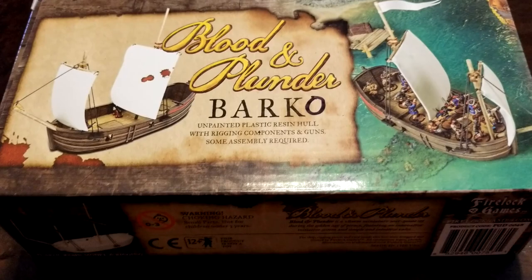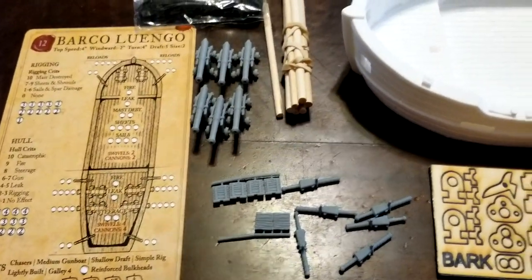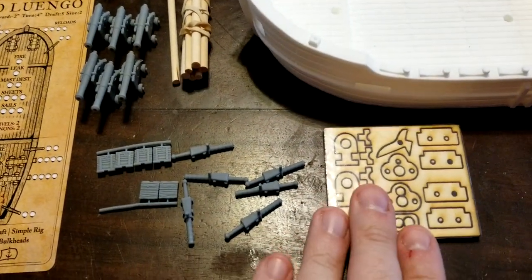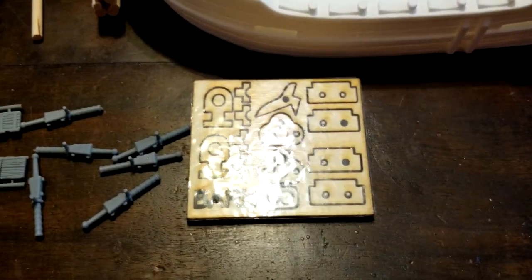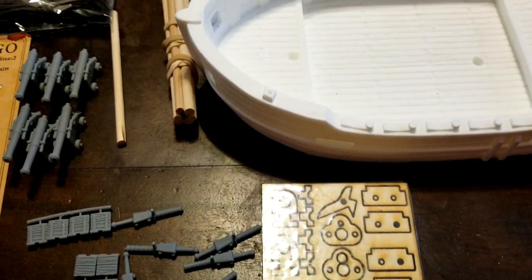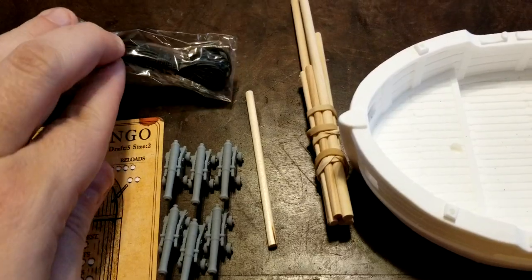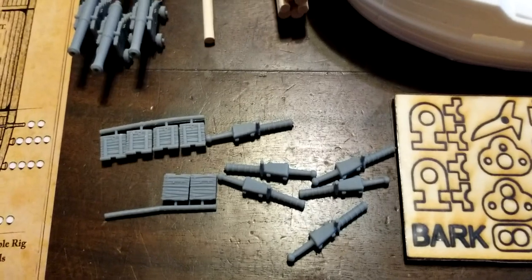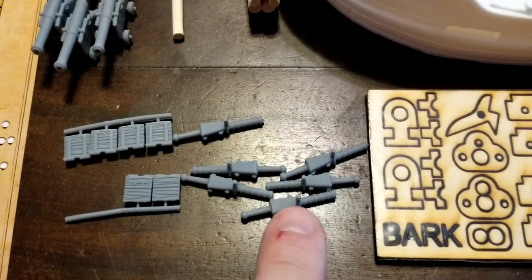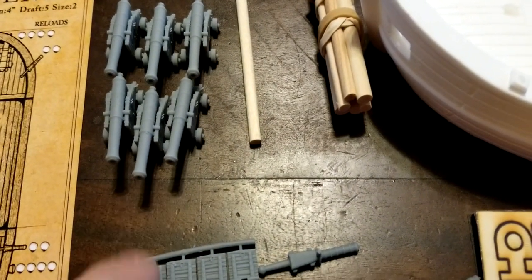We'll be right back after we get the new ship opened up. Alrighty guys, we're back. We've got everything opened up here for you. We have some rigging bits, the masts, and other components. Pretty simple affair to get it assembled, so if you've already assembled a regular bark, this really isn't going to be much more work. We get our rigging lines and everything — it's nice that all the bits are now in resin.